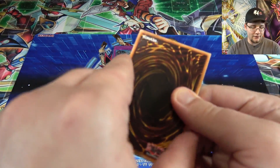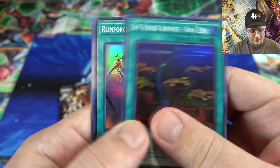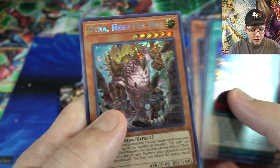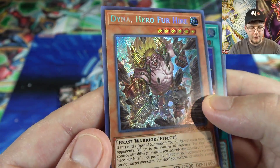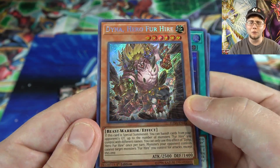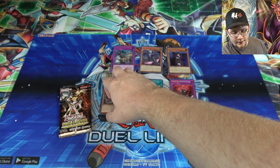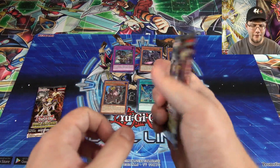We've got to get the Vampire XC — that's the one I really want. Area Zero, Reinforcement of the Army — that's always good. Mystic Tomato, Vampire Familiar, and we have Dino Hero Fur Hire. I think that actually gives me a playset of this one too. That's awesome. I might build Fur Hires if I happen to get everything — now that I have the field spell, it makes me feel a little bit better.